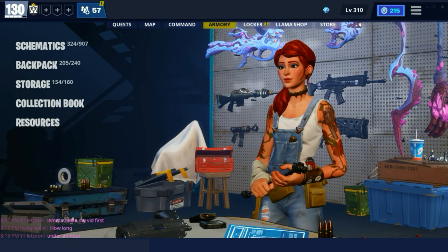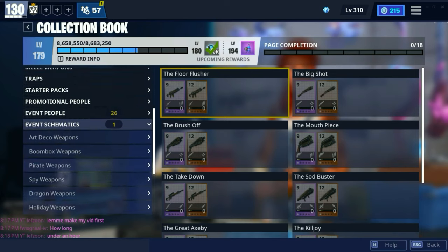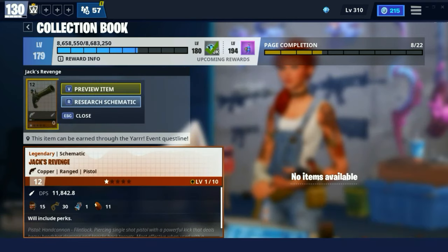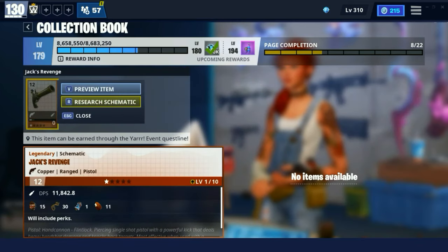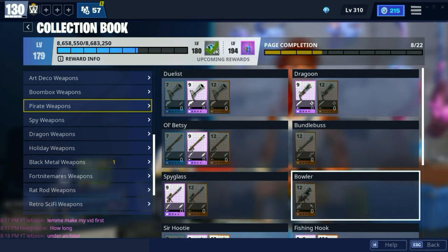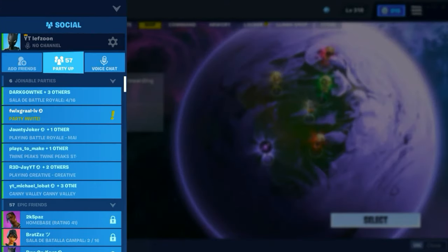Pretty good perks, actually. Jack's Revenge — it's a weapon that was in the game. It's a pirate weapon. I don't remember exactly what you could get it from; I think you got it out of a llama, maybe. But you can't really get it anymore — as you can see, you need a weapon voucher, along with all these other weapons that I have. Anyway, we'll go into a mission real quick and I'll show them off.